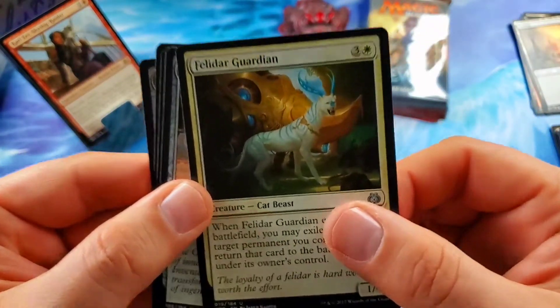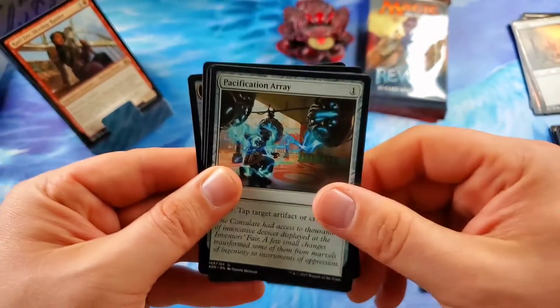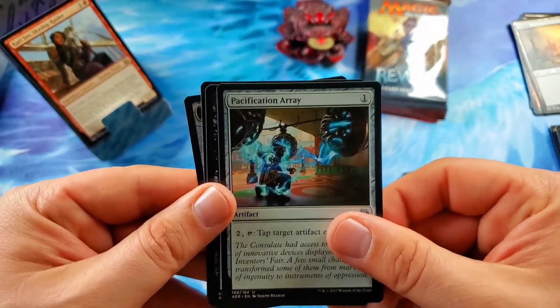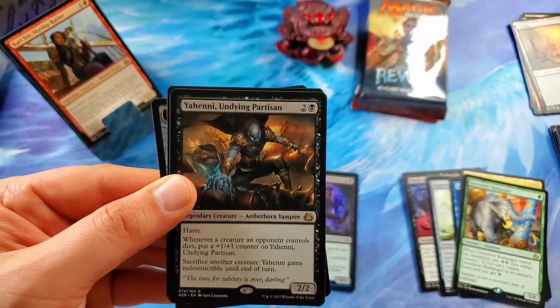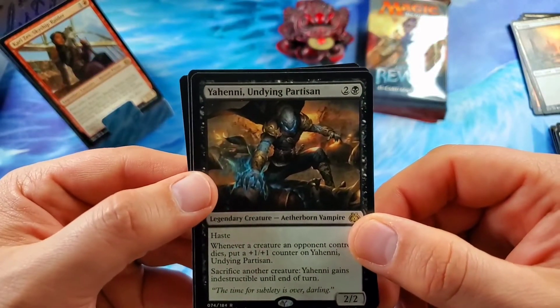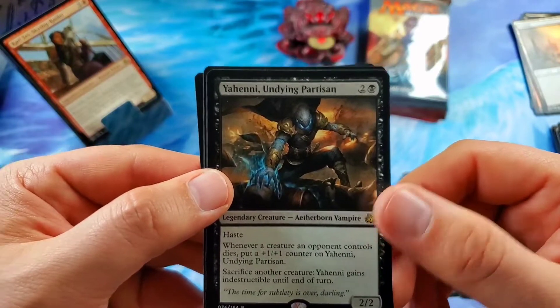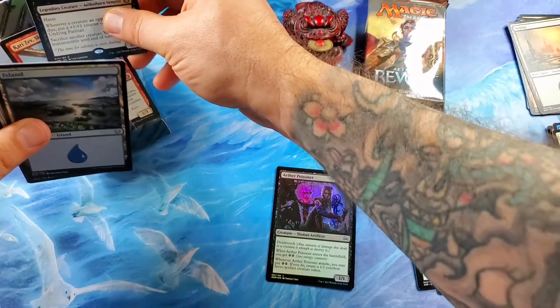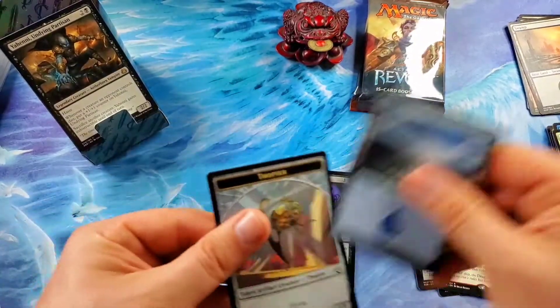Thelidar Guardian — I love the artwork on this. Pacification Array. And another legendary creature — Aetherborn Vampire, Yeheni, Undying Partisan. Well, that's cool — I think that's going to replace Karizev. An Island and a Thopter. We're on to Thopter Tokens on the West Coast side.